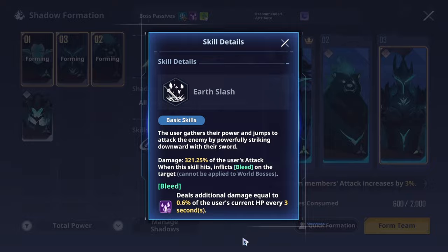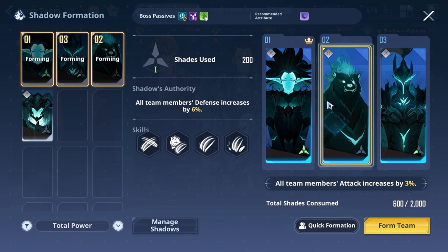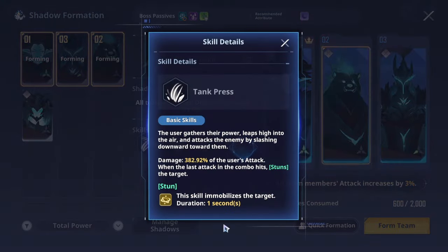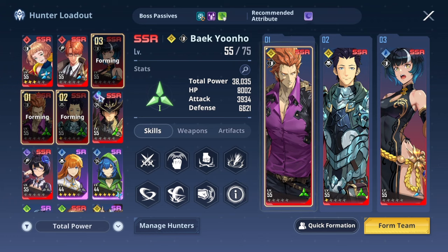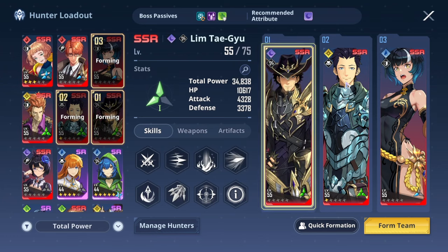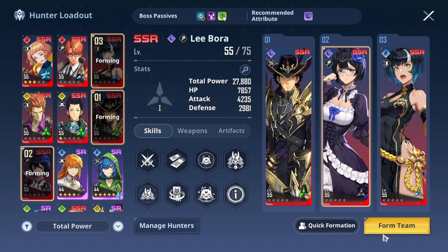Bleed is really good too — though it cannot be applied to world boss, which we don't have in the game yet. If I want Iron to deal more damage, I'll take off the shadow that only helps with stunning and defense increase, and add Iron in. So there we go — I've added Iron. I've got a healer but I'm not sure I need one; I'll go with two breakers instead.